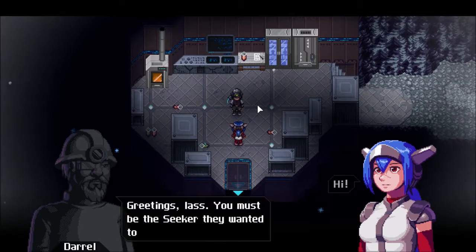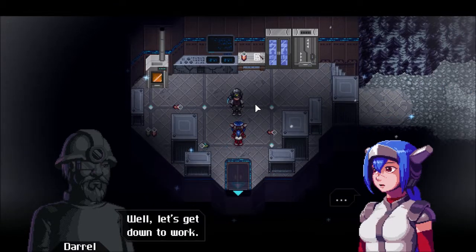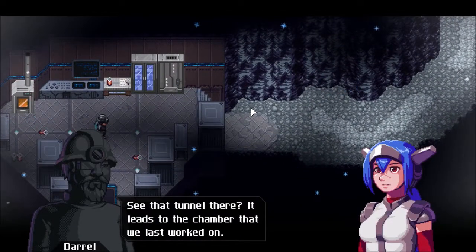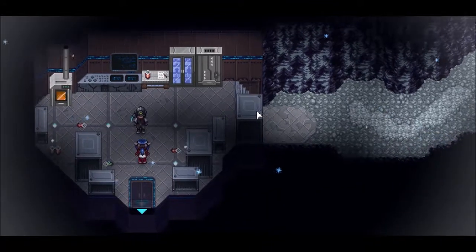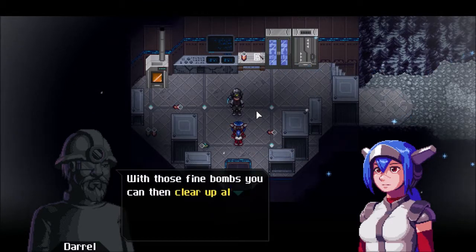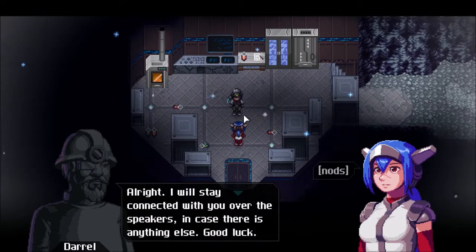Greetings, Les. You must be the Seekers they wanted to send down here. No offence, but it's about time you showed up. Got a bad feeling about things down here, and time's not improving it. Let's get down to work. See that tunnel there? The entire operation was halted by some rock-hard crawlers, and now even our blasting devices are offline. Your first job is to reactivate the explosives on the console behind a security barrier. With those bombs you can clear up all the rubble and whatever comes crawling out of it. I'll stay connected with you over speakers. Good luck.